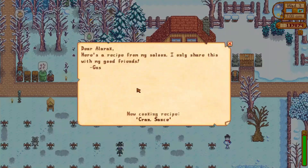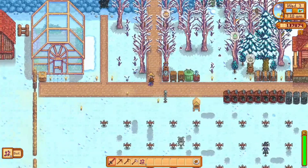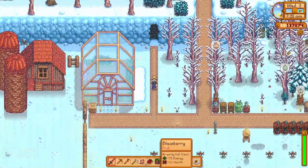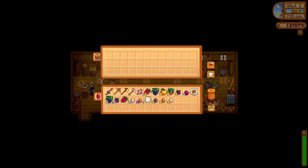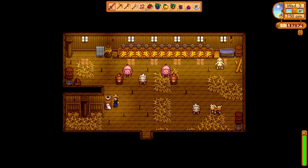Oh, there's a recipe for my saloon — I only share this with my good friends. Cran sauce — I think that's cranberry sauce. I keep forgetting to check the cave, because it never has anything when I'm in here. Alright, let's remember to say hi to all the animals. I'm gonna have to triple the amount of silos I have — I'm not even kidding.